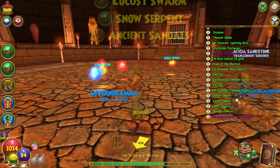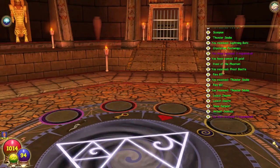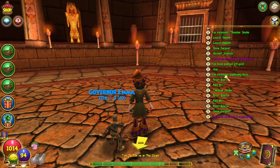She gets nothing, but he got two fire elf, two locust swarm, a snow serpent — he's getting some treasure cards though. Oh, he gets zero XP though. Three frost beetle, two fire elf, one thundersnake — nice, nice.